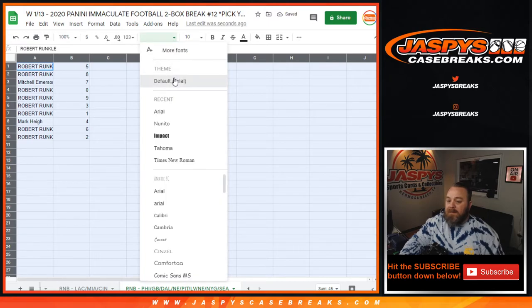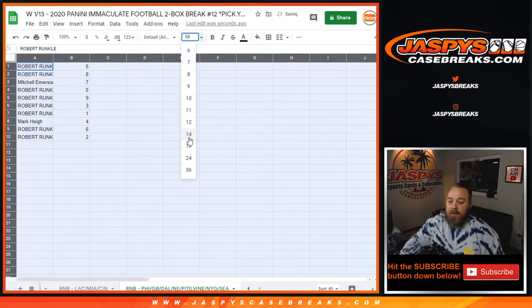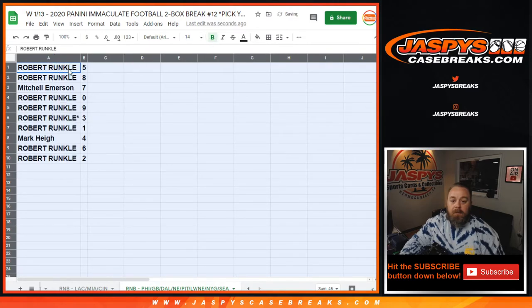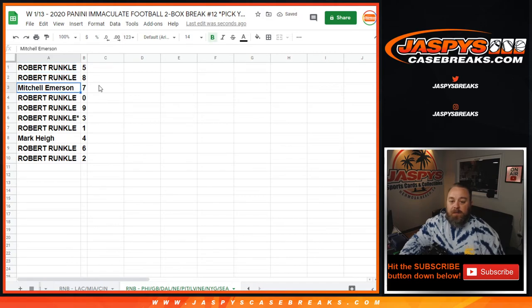Robert Runkle has the majority of the spots, so I'm going to read off the spots he does not have. Mitchell Emerson was spot seven and Mark High was spot four, which means Robert Runkle has the remaining spots: one through three, five and six, and eight and nine.